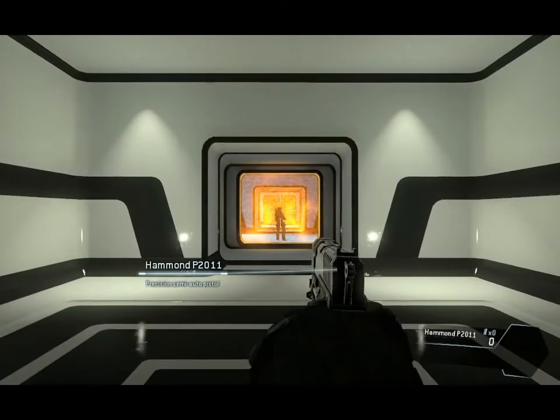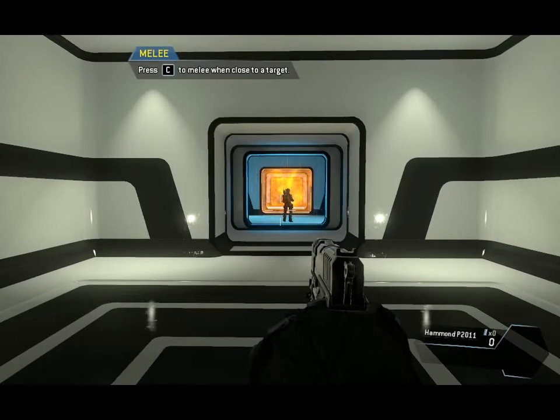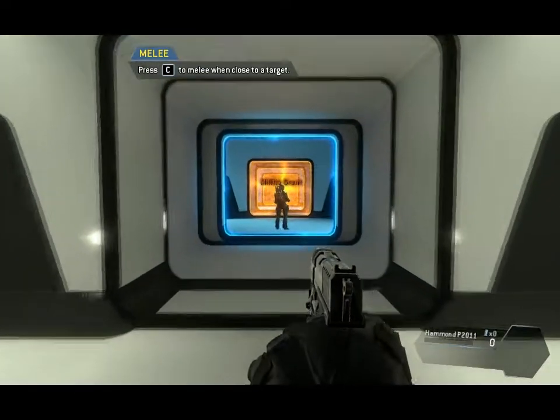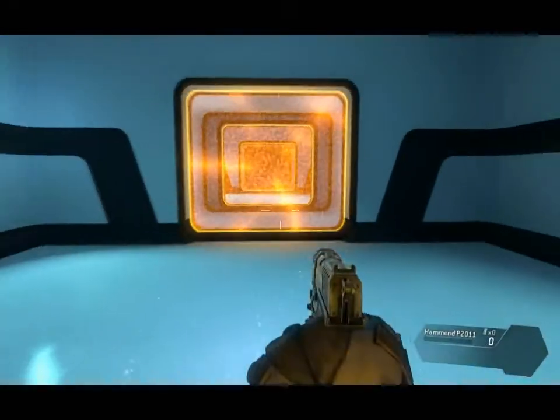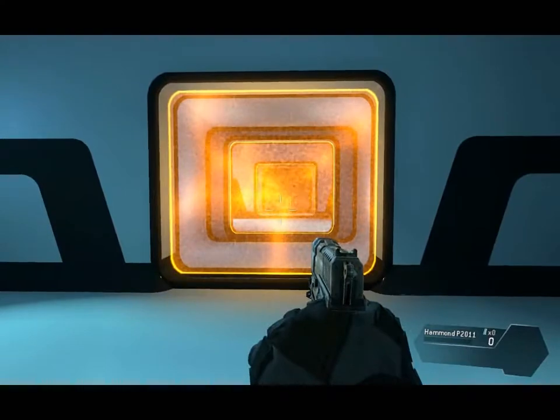In closed quarters situations, you can kill silently with a melee attack. Get close to the target to melee. If you melee an opponent from behind, you will perform an execution. Meleeing an enemy from the front can be faster, but carries more risk of death.